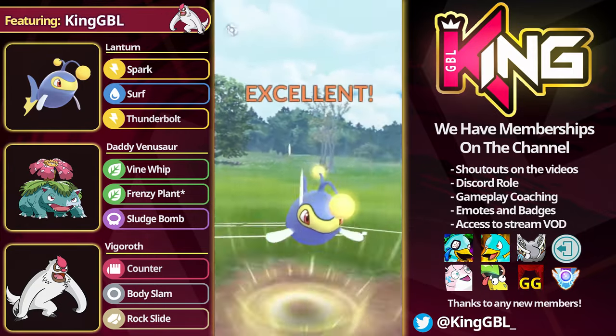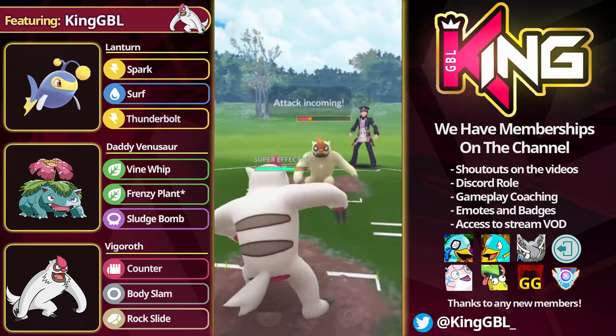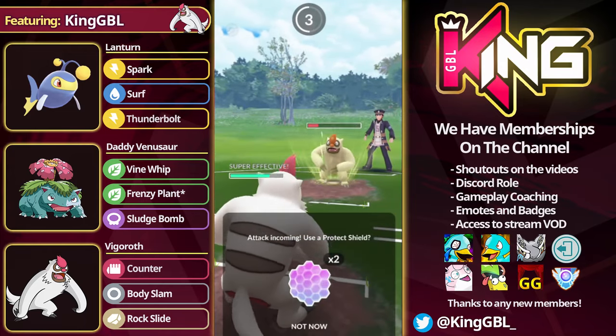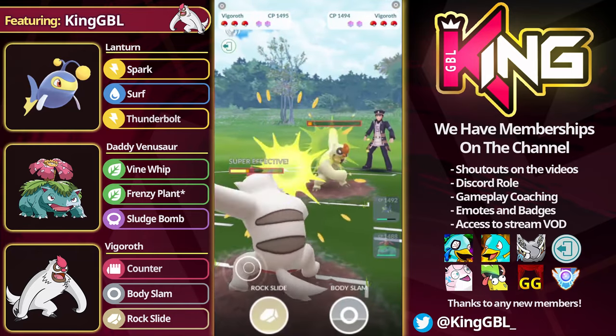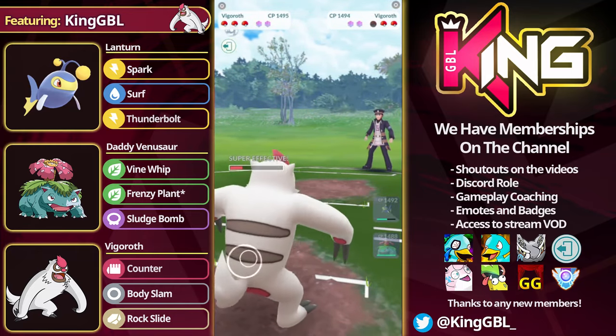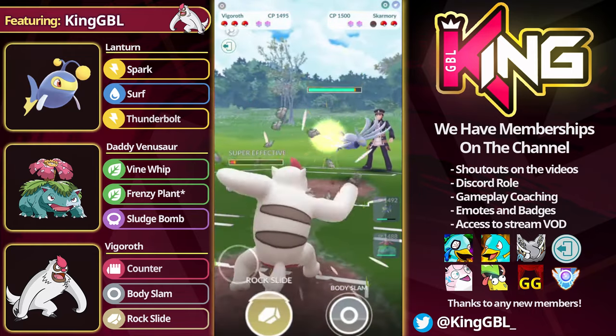The opponent goes straight for a Body Slam — if you're the opponent in this situation, that's the wrong play. You over-farm in that situation because it allows me to comfortably bring in my Vigoroth. I chip them, I dip them, the opponent dumps a lot of their energy, and actually I can just farm them the whole way down. However, if the opponent keeps the energy, they can get off multiple Body Slams, look to force shields, look to shield back, and they can make it very, very awkward.